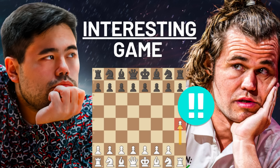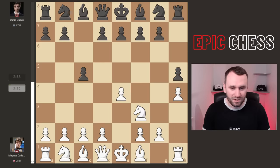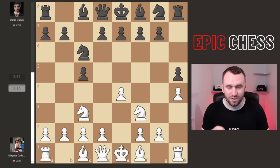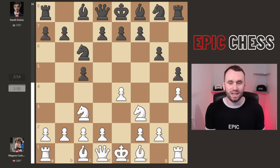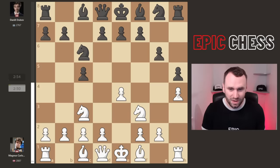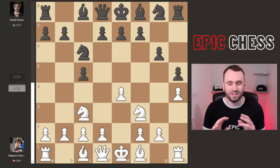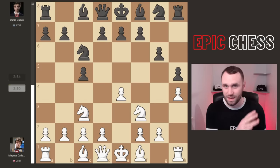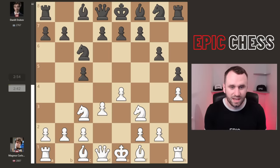Magnus goes knight f3, knight c6, knight c3, and now we get g6 — a Dragon from Daniel Dubov. Magnus is trying to make a mockery of elite-level chess players with this opening, but Daniel is having none of it. And I say 'mockery' in a playful way — it's blitz chess, you can mix it up. But don't assume the result; it goes to the wire. Fantastic game.